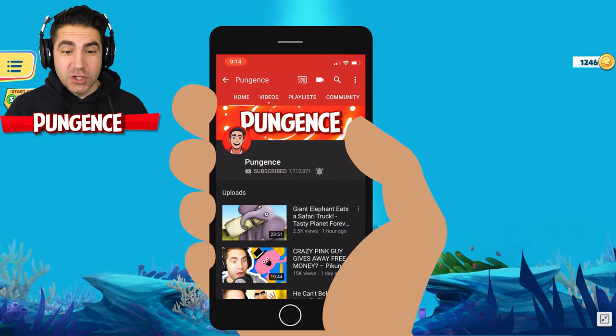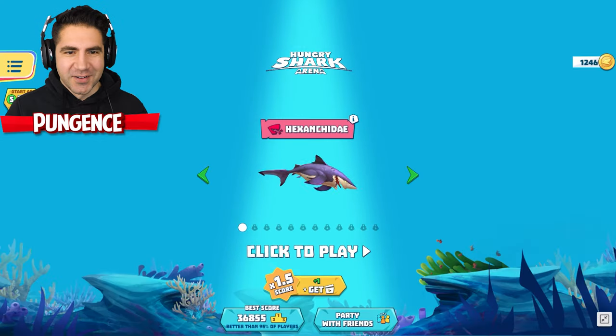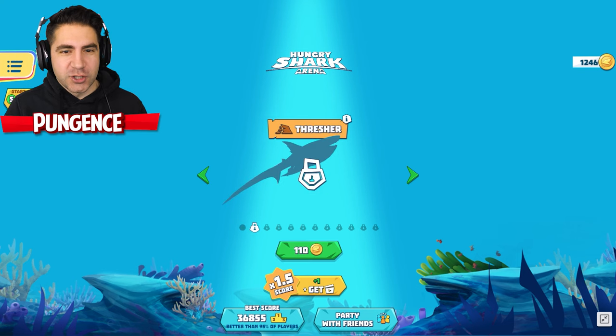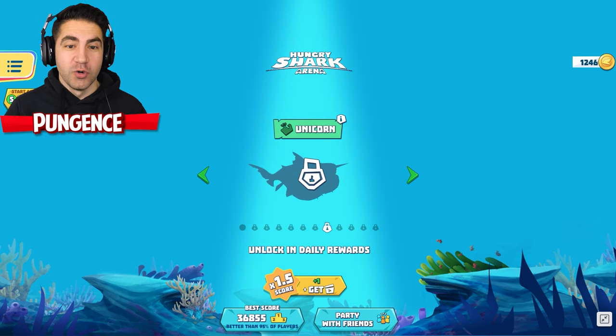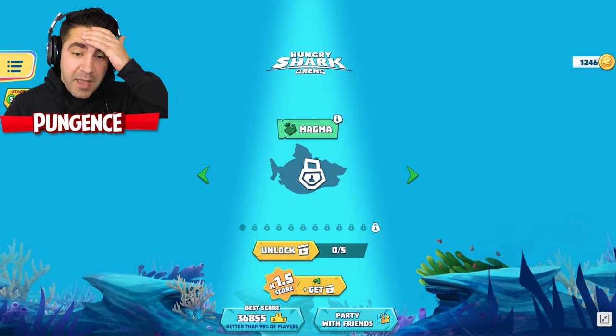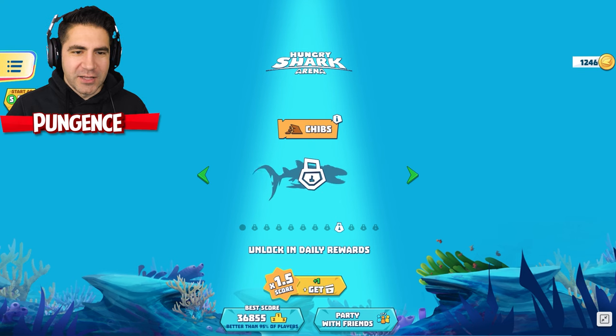Let's take a look. This is the shark we start off with — Hex and Chidae, I don't know how you say that. We got a lot of sharks: Thresher, Squalachorax, Axe Head, Ninja, Great Scar, Red Spencer, Unicorn, Chibs, Static, Robo Shark, Magma. This is a lot of sharks.